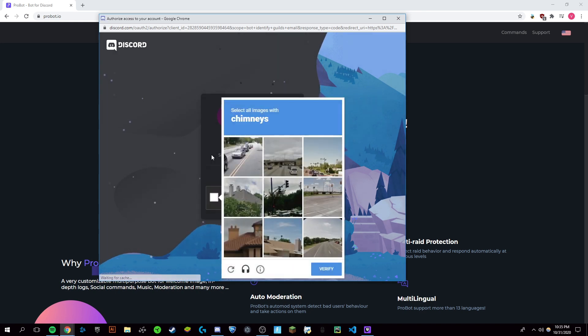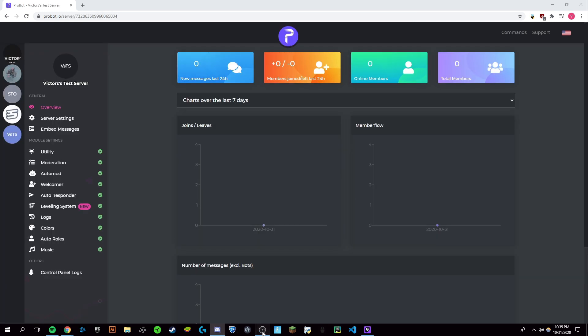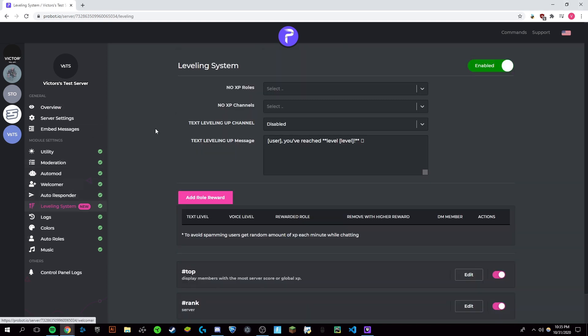Now just go through the CAPTCHA, and then make sure that your bot will be on your server. I checked and my bot is definitely on my server — I can see it over here on my other monitor. So you're just going to want to stay inside of this dashboard right here and click on the leveling system on the left.